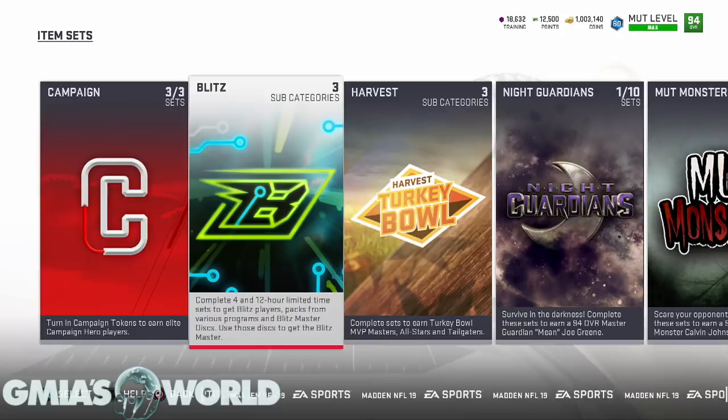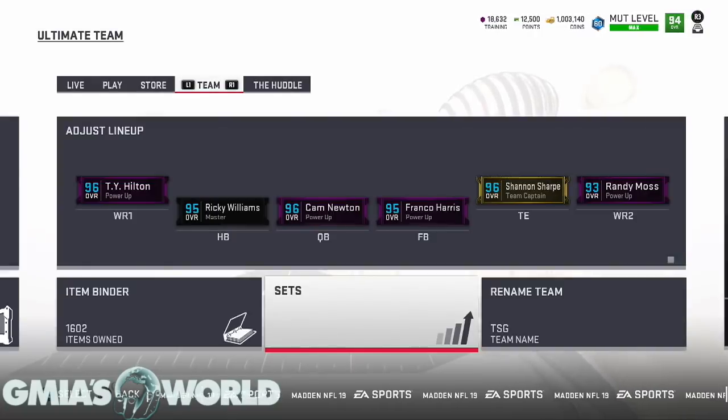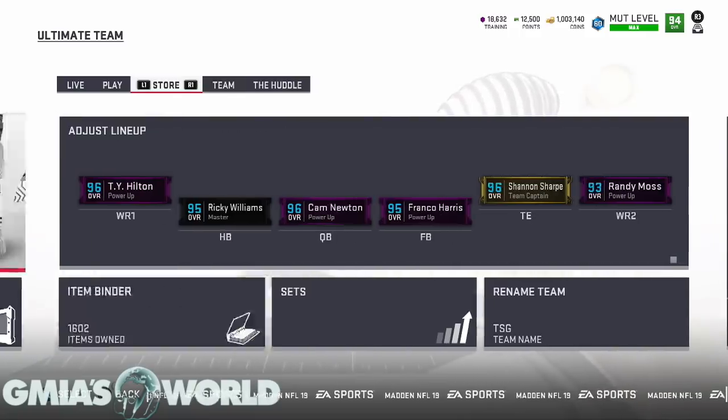I'm well aware you can use training points on 11/30 to get Deion Sanders and these other guys up to par, but I'm not waiting until then. I was well aware since the launch of the promo that you'd get the power-up option — something that has made MUT a lot better for everyone because you have so many different ways to upgrade your cards now.